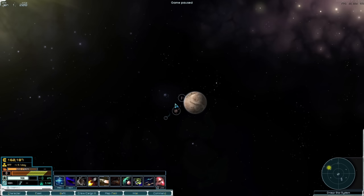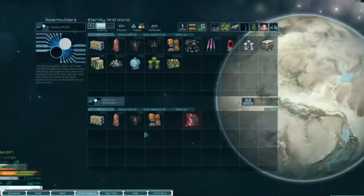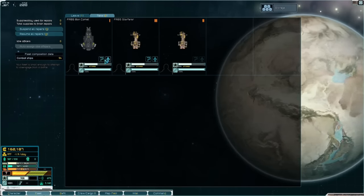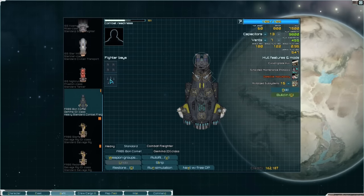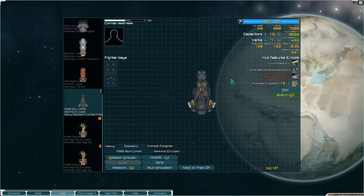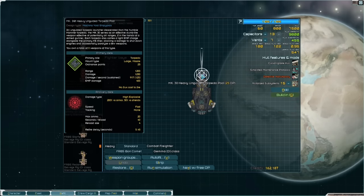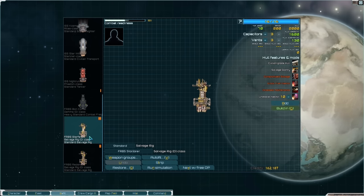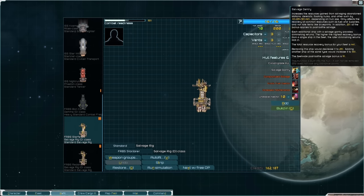So what do I mean by we're going exploring? We just received some new ships — we grabbed a Gemini-class freighter and two salvage rigs. The Gemini-class freighter comes with drones, which are absolutely wonderful, and importantly it is a combat freighter: combat capable but also a cargo vessel. We have a couple of salvage rigs because we are going out into the deep depths of space and we're planning on salvaging things.